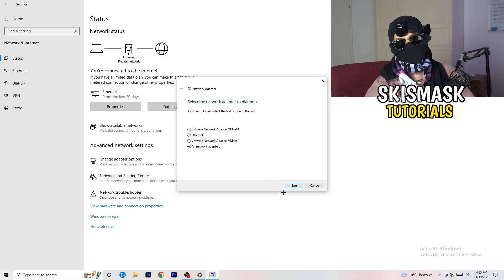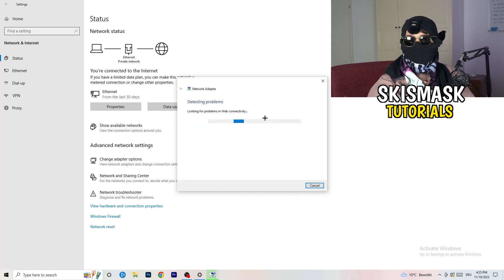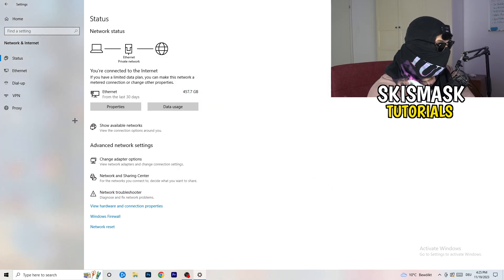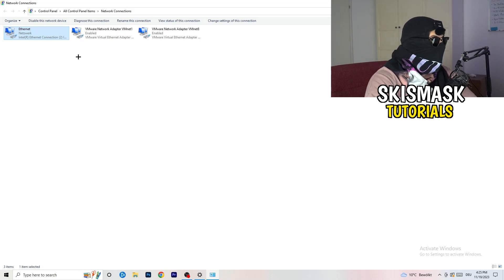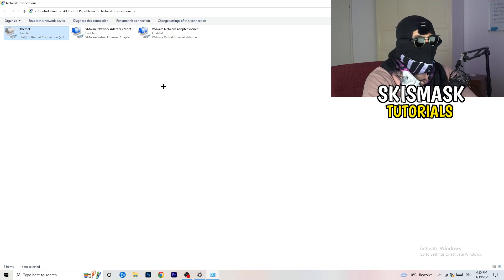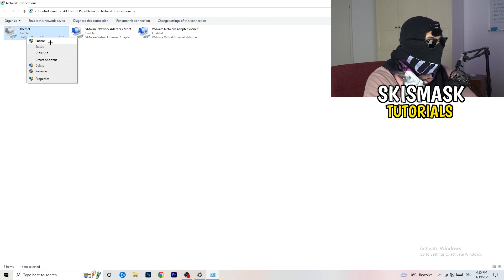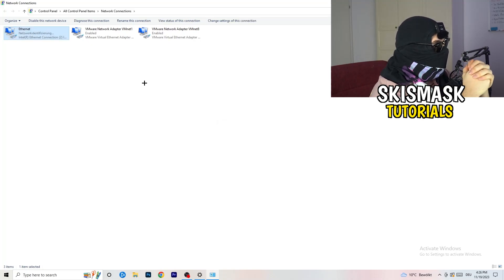Windows will search for and try to solve any network-related problems. I'd select all network adapters for the scan. Next, click on Change Adapter Options. In the window that appears, depending on whether you're using ethernet or Wi-Fi, right-click on your connection and click Disable — this requires administrator mode. Wait about 20 seconds, then click Enable again. Wait until it reconnects, and once it's connected again, close this window.